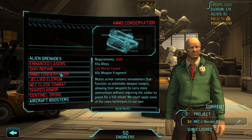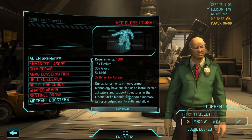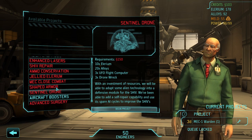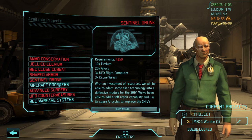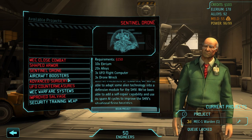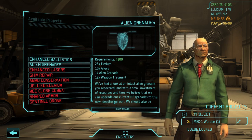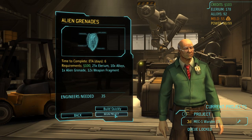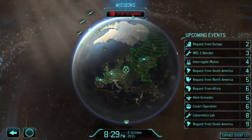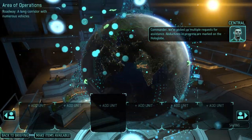What else could we get here? We still need some more muton corpses before ammo conservation is a thing. Mech close combat — something about the kinetic strike module, I'm guessing that's the melee thing I saw earlier. Shaped armor — I guess we're eventually gonna do that. Sentinel drone — defensive module for the shiv, able to add self-repair capability. That would make shivs really powerful but I haven't really built any. Let's do alien grenades though — engineers needed 35 and we're at 50. Alright, we got abductions swarming. Abductions in progress are marked on the hologlobe. What the fuck, India?